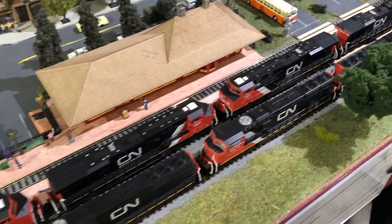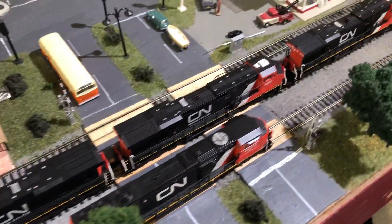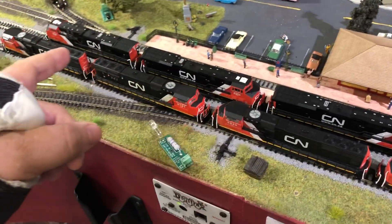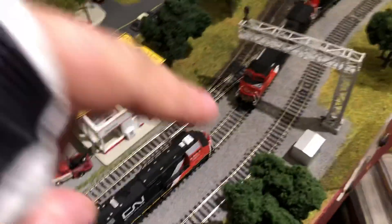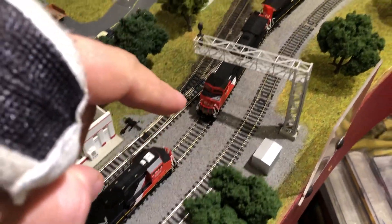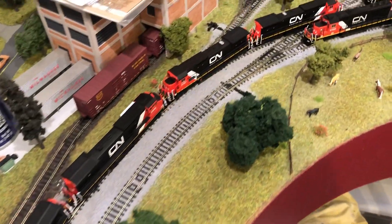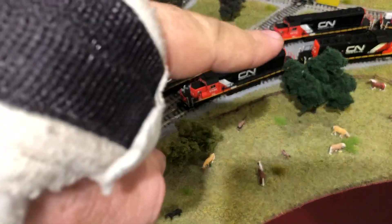All of them are DCC and the ones in the back are Fox Valley. These are Athern and then that's the end of the Fox Valley. The Atlas right there and then Inter Mountain and Inter Mountain over there.